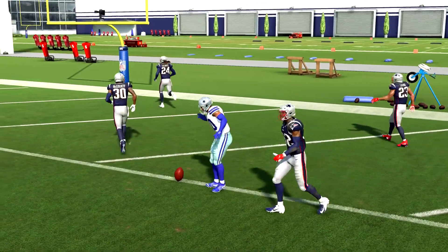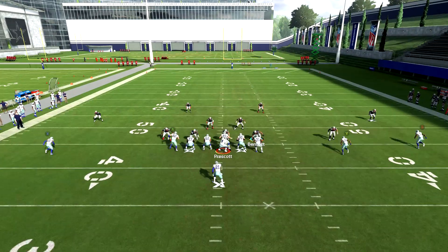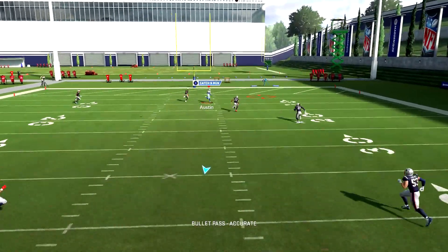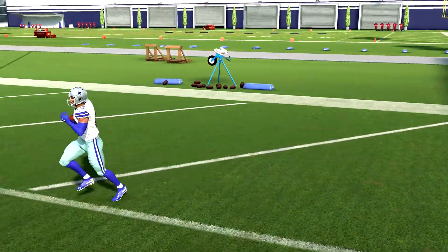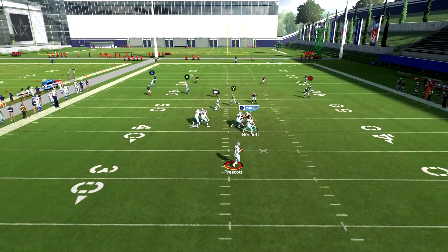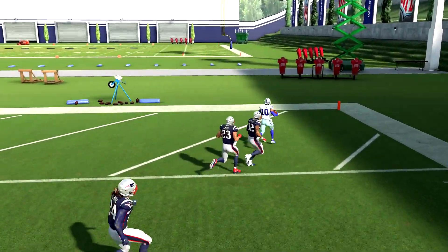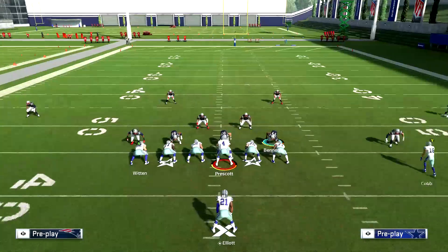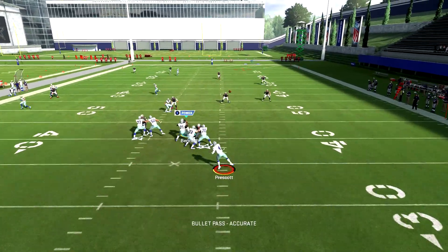Amari Cooper just feels easier because of his deep route running. Tavon Austin is only about one tick higher in speed — I think he's 94 and Amari's 93. Austin does get pretty good separation, but you can see McCourty catching him in the backfield. I want to say Austin is 94 speed. You probably want to be on the right hash to throw this so your windup isn't as bad, but you could throw it over the cover four shell. If you have a Tyreek Hill, nothing anyone's going to do — you've got the fast wide receiver.